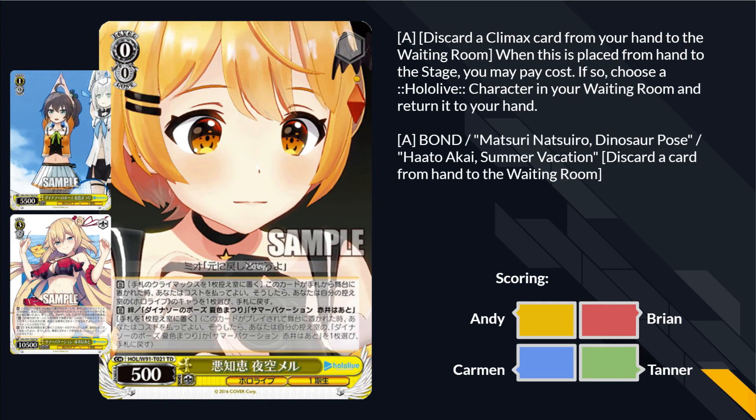We've got this Mel. When this card is placed on the stage from your hand, you can discard a climax — if you do, salvage a HoloLive character. It also has Ditch Bond to Matsuri Dinosaur Pose and Hot Toad Summer Vacation. You just slam your vanilla 5,500 and Dinosaur Pose on your opponent. My favorite part about the Dinosaur Pose cards is how scuffed they look — so blurry from screen grabs.